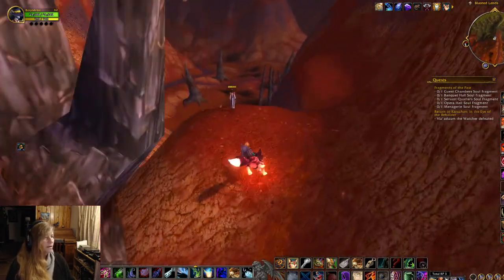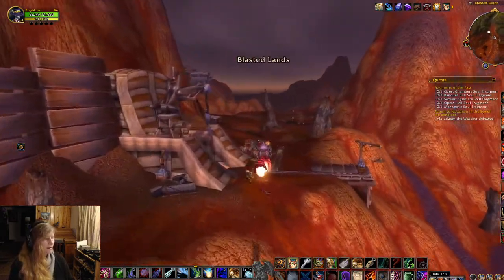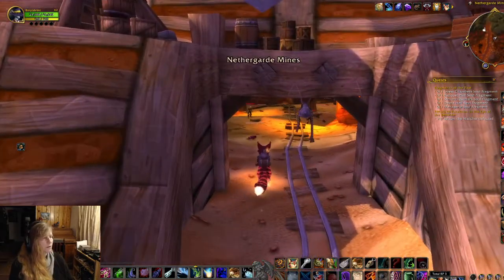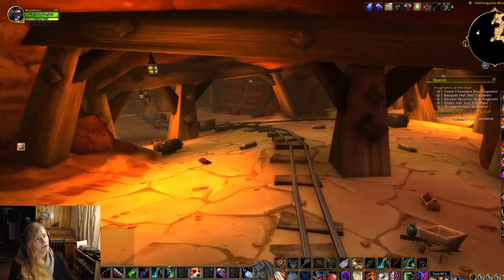Right up here is Zidormi. Zidormi is a bronze dragon who you will find in a lot of these areas that have two different time streams. You can talk to her and either go back to the past, which is where Beryl is, or go to the present day. The next little area is the Netherguard Mines.